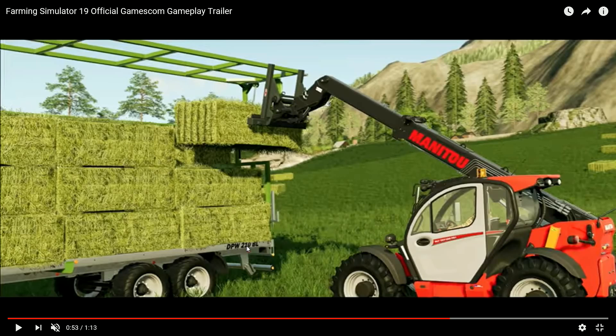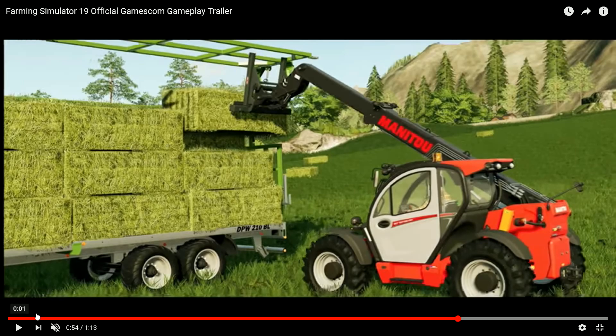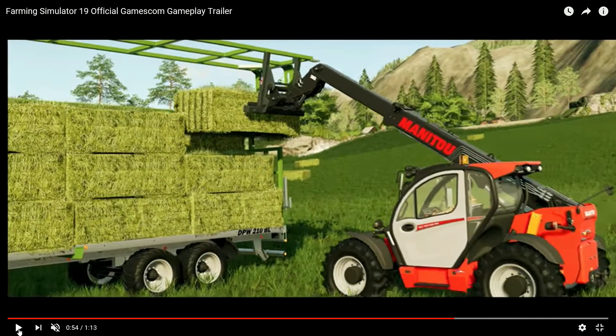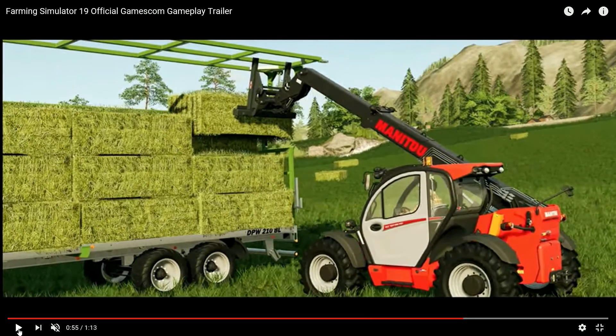Now this trailer - DPW-210-BL. I don't know if that's like a proper official name, but it's a bale trailer, and you can see the sides closing down. This was a mod - so they've added this one into the game. Whether this is because of agreement with the people that made the mod, I have no idea. All I know is that you load the bales on and then you close the sides down. I don't know if this is adding some form of auto-loading for a trailer - it didn't look like it was auto-loading when the Manitou stacked the bales on.